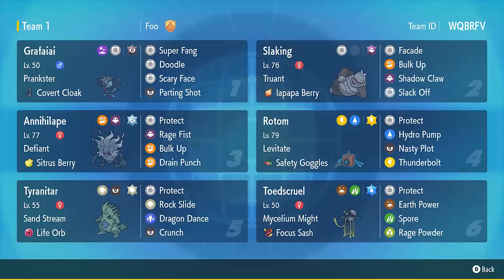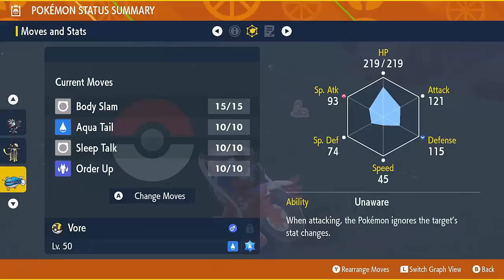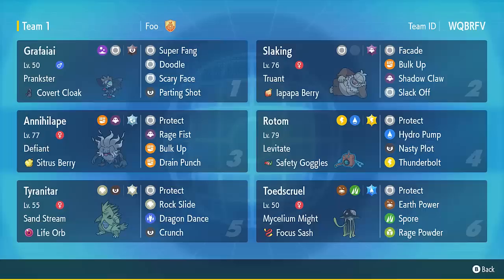That's a battle showcasing how useful Doodle can be, especially if the opponent has some really good abilities. Another Pokemon with Unaware is Dondozo — if you're able to Doodle Dondozo's Unaware ability, you basically completely ignore the Commander boost from Tatsugiri. The opponent will only have one Pokemon on the field while you have two, and you ignore their boosts, so you're in a really really great position. Slaking has recovery, so that's a really great situation to be in.